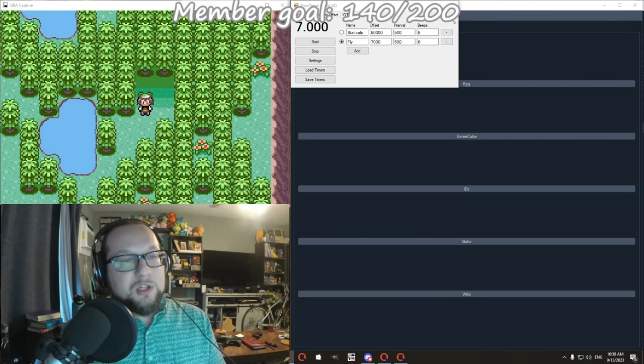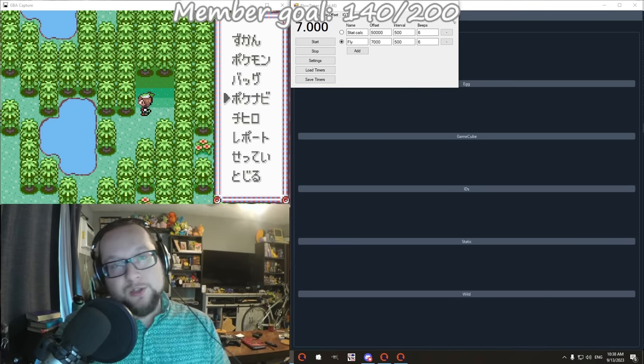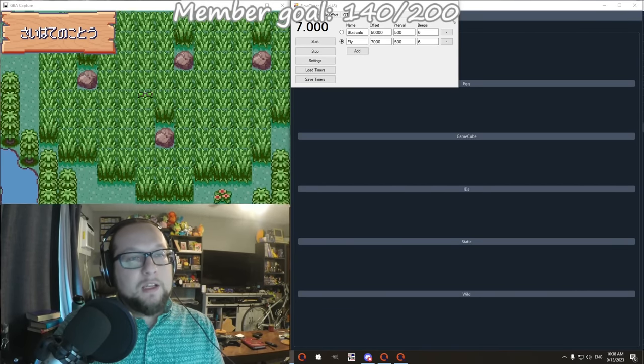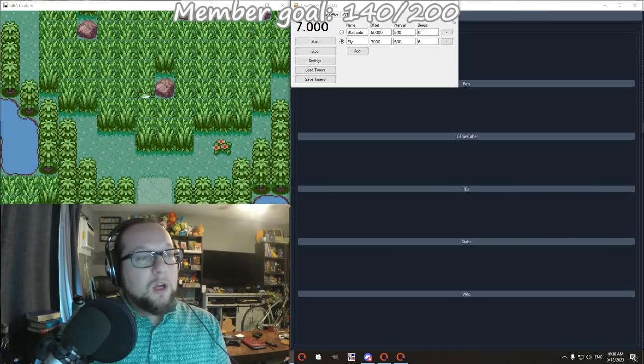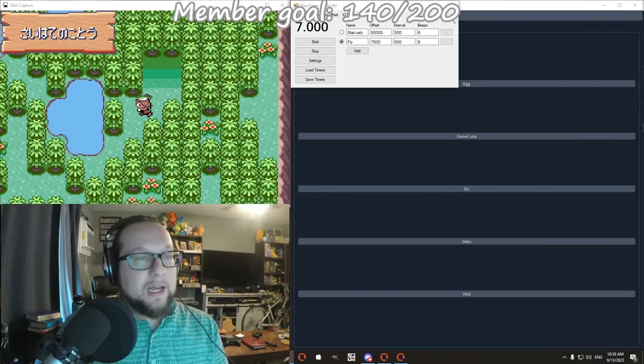Emerald is the only game where you can get a legitimate shiny Mew, so I'll be doing it there. I'm also going to go the extra mile using some RNG manipulation to get it perfect, and I'm going to be using some glitches. As you can see, I'm on Faraway Island. This is a Japanese version of Pokemon Emerald. If I walk in here, there is no Mew - I've already got the Mew. In fact, the Mew is the Pokemon I use to fly. I got this on stream several years ago. So we're going to be using some glitches to first respawn it, and then head back to this island.